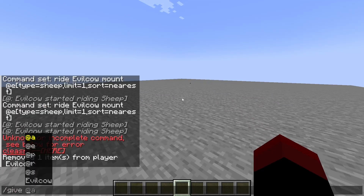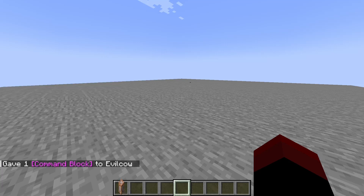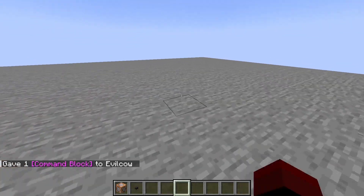Let's start by grabbing ourselves a command block using slash give, your username, and command block. I'm going to come over right over here where I have this button, and we're going to get started by actually summoning something for us to ride.